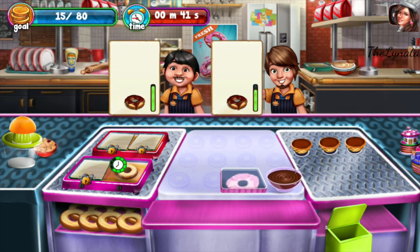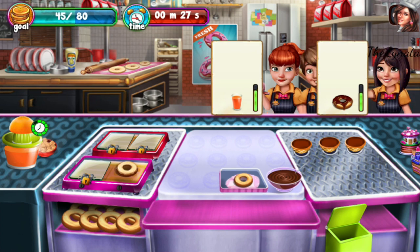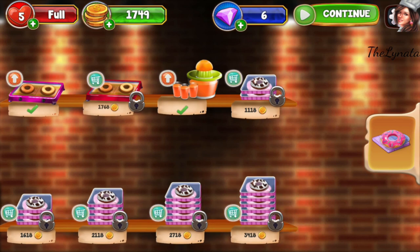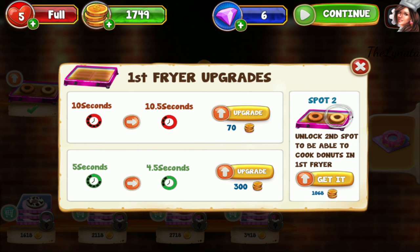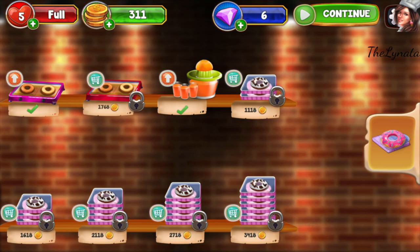Wow, and it's so small! I need to speed it up. I need to upgrade the fryer — from 11 seconds to 10 — and unlock the second pot to be able to cook donuts in the first fryer. I need to buy more plates — unlock second plate for 1,000.